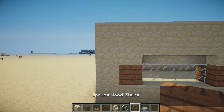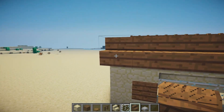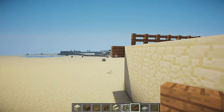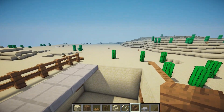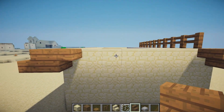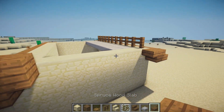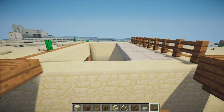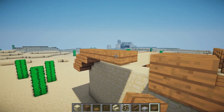We're going to grab the stairs and do the same, also placing upside down stairs on the back ends of the normal facing stairs. Then grab some spruce wood slabs, place them on the top, one more on either side, another one on top, and bring it along.